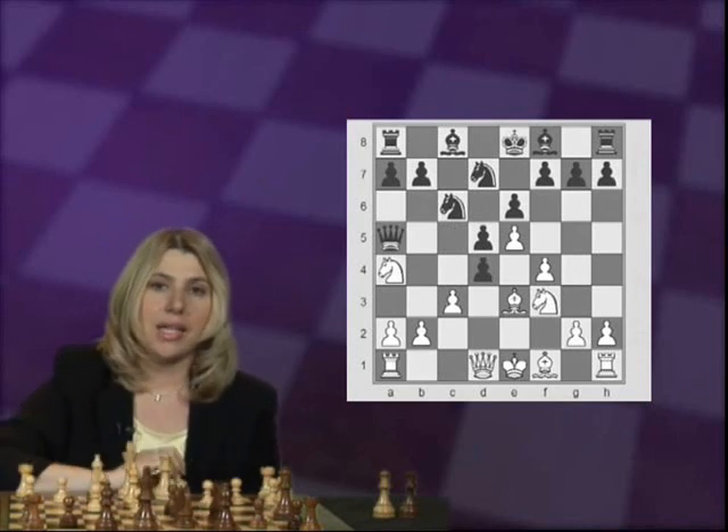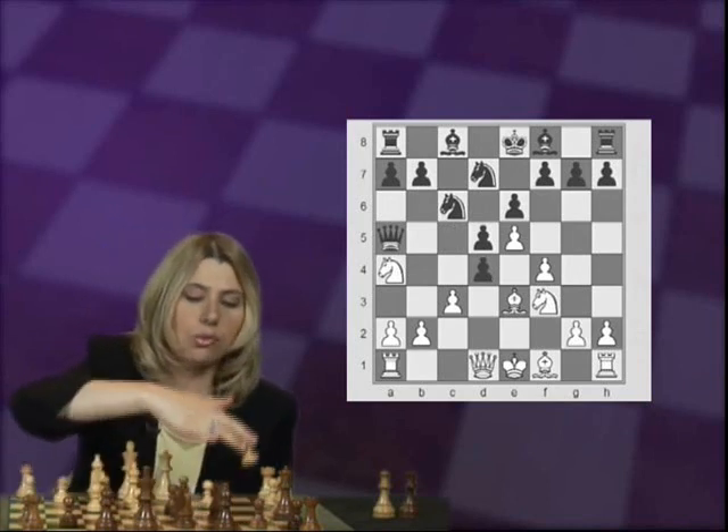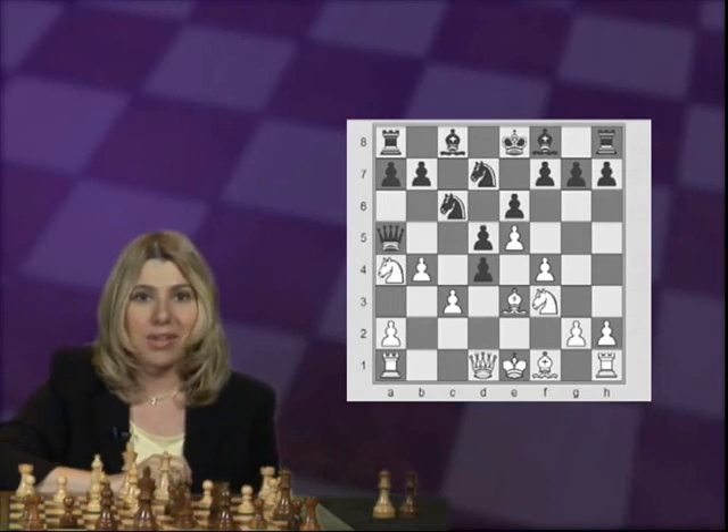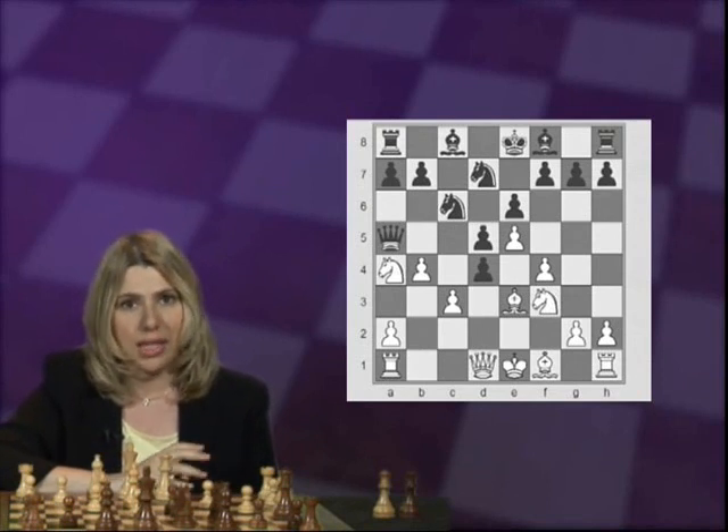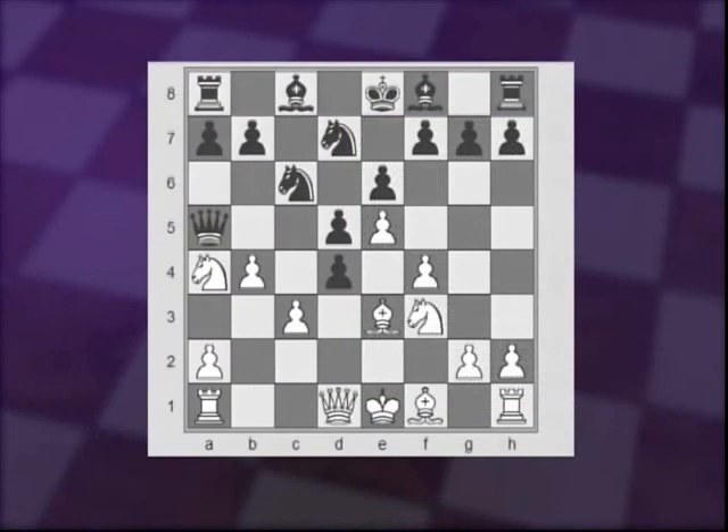I remember the line back in the 80s starting with cd4, followed by b4, and the sacrifice on b4 used to be extremely popular, but today it's considered a solid advantage for White. After Nb4 — if instead the queen just retreats, White has a solid small advantage with Nxd4 — knight takes on b4, pawn takes back, bishop takes with check. Now, when you're in check, don't automatically assume you have to move your king. Because the White bishop is also under attack, White can save both — stop the check and save the bishop — by Bd2.